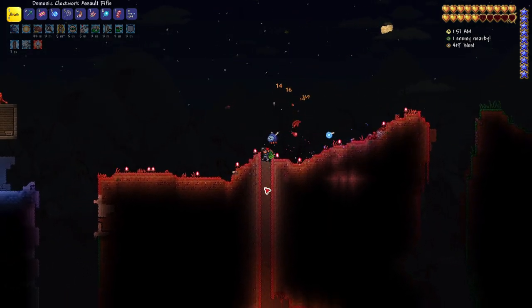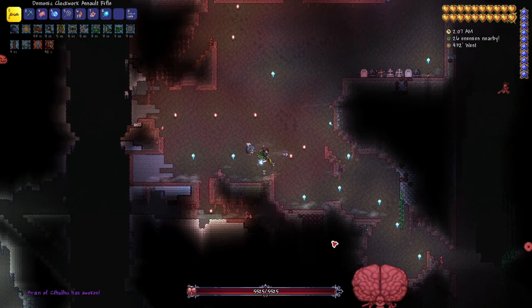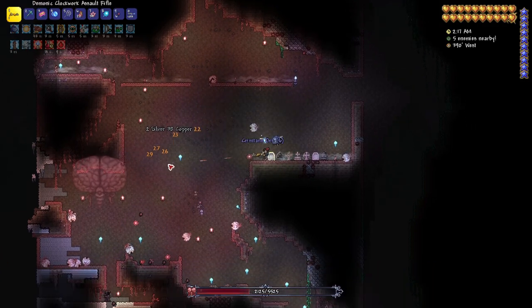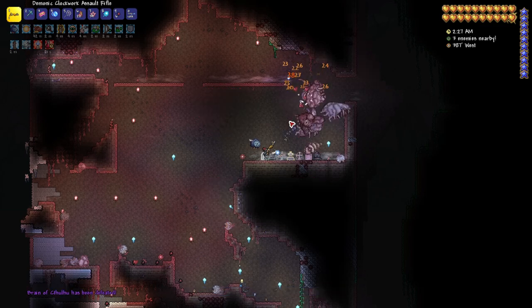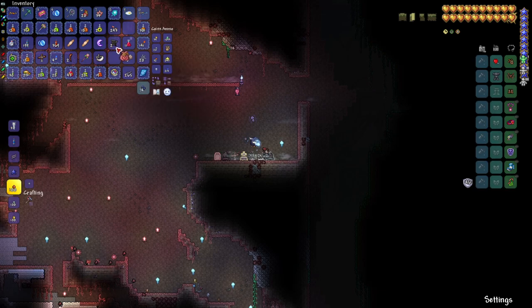A lot of the stuff you'd normally get from a natural crimson world you can't easily get in your artificially created crimson biome, so you have to grind for them. Brain of Cthulhu in hard mode is easy enough, and it will drop all the crimson items you want, which is handy. At this point in the game I mostly need his accessory, which in my opinion is actually better than the worm scarf in the current patch.